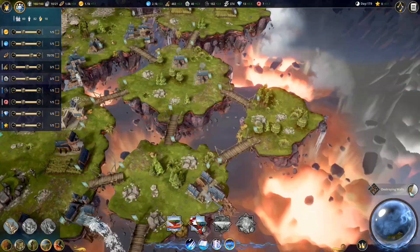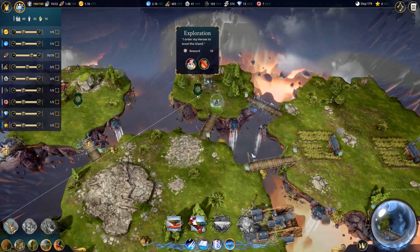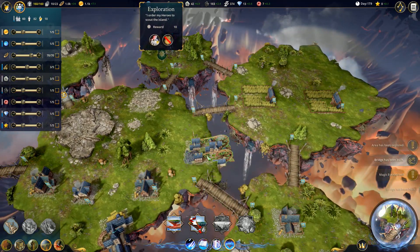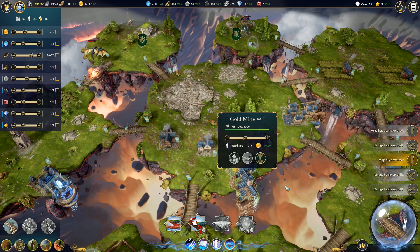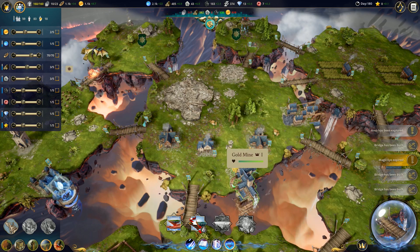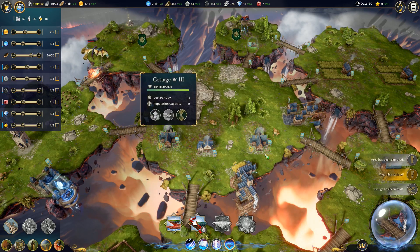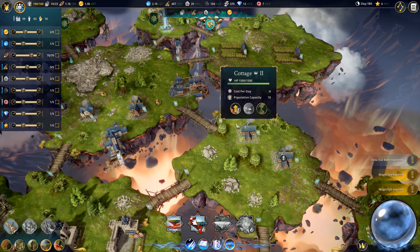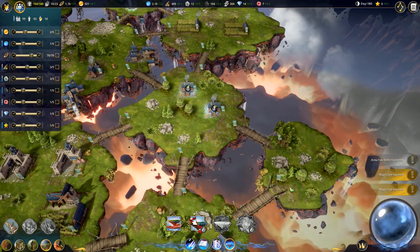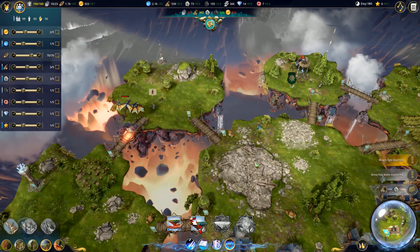Iron deposits have been found - destroying walls. Bridge has been built - that one will get taken care of here very quickly. Seven gold - let's go ahead and increase that a little bit, keep our gold supplies up. Increase our other two cottages that we have over on this island. And look at this - we got a wizard over here and he's not fighting this guy.